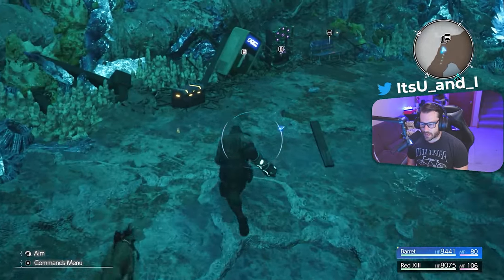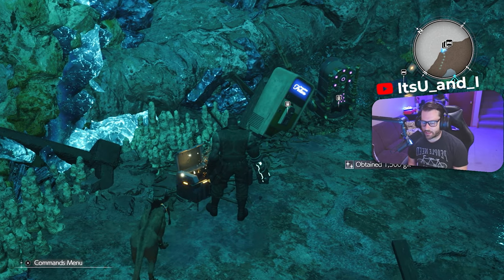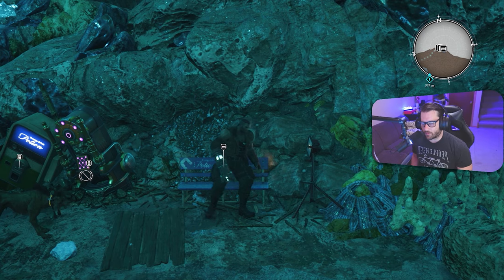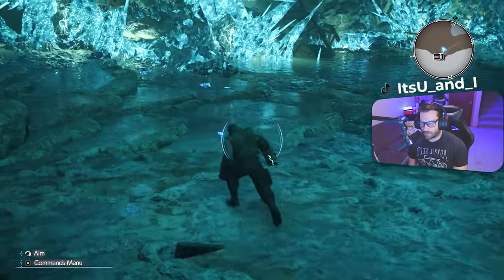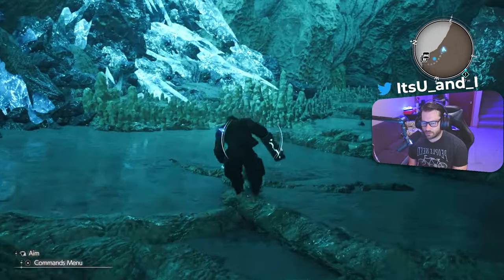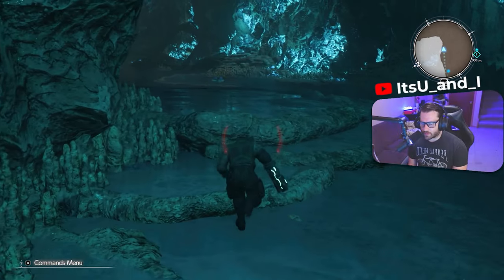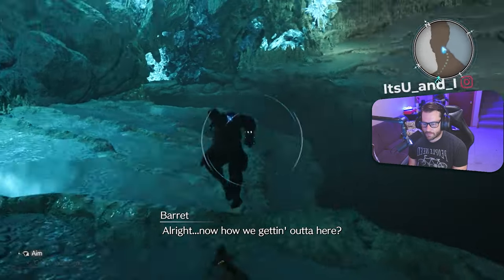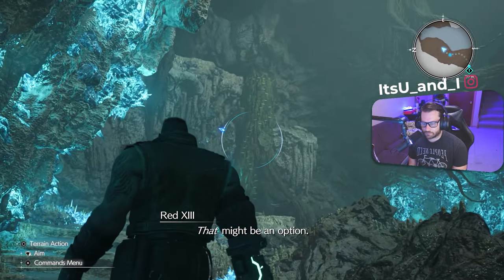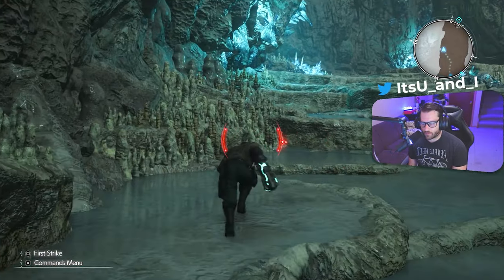Since we're down here we might as well grab that chest. On a second playthrough if chests only give Gil it means they were probably a weapon on the first playthrough. Let's just avoid everything and get to this golem. How are we getting out of here — time to climb. Swimming with one arm and then the other arm has this heavy gun — that has to really suck, especially if it was his dominant arm. Statistically he could have been a lefty — he's a lefty now.